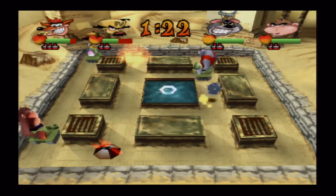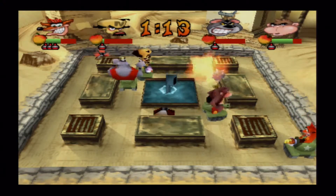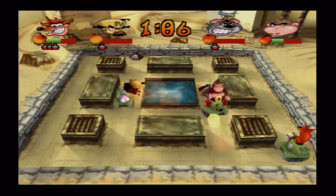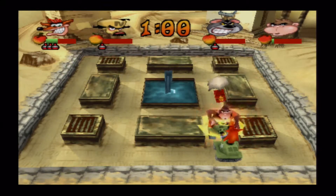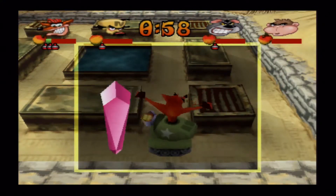The cannonball is coming up now. Luckily I was shielded, otherwise I might have died there. Cortex is looking pretty grim and I just hit Rotoroo with my bomb. I'm going to try and take out Rotoroo now by trapping him into an area. And that will be the crystal done.